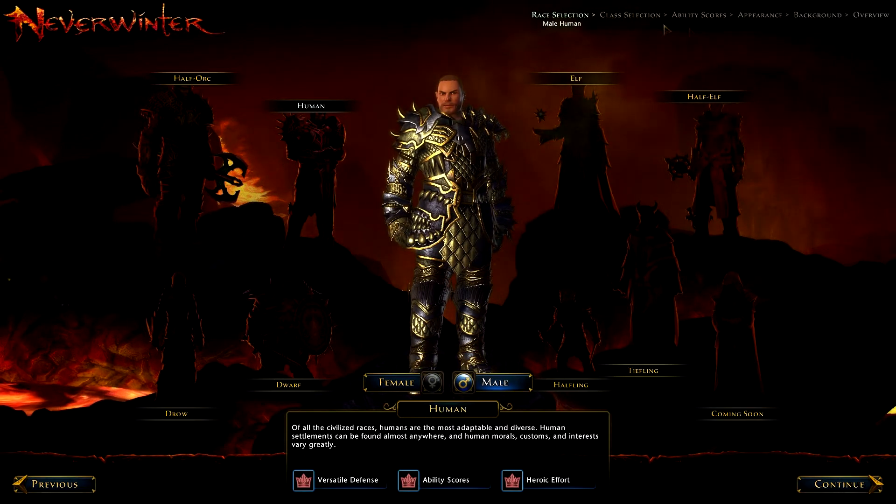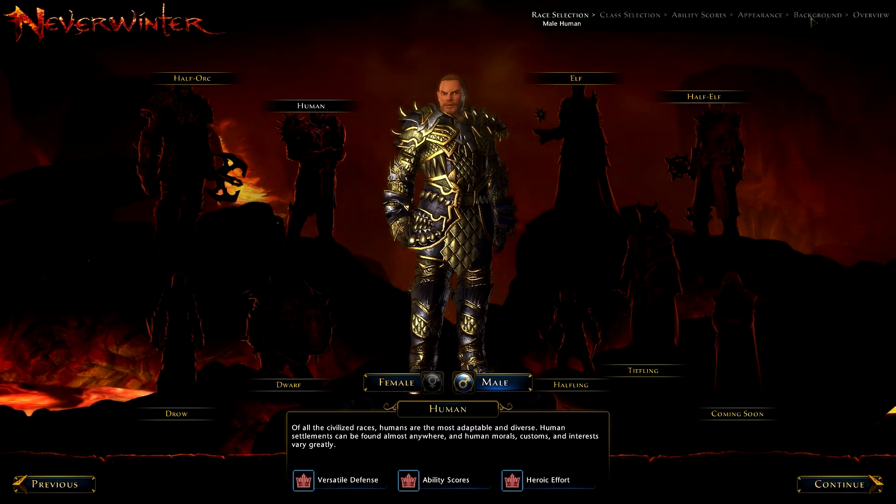As you can see at the top, there's Race Selection, Class Selection, Ability Scores, Appearance, Background, and Overview.